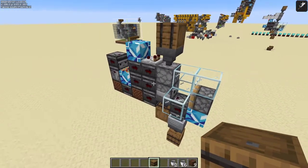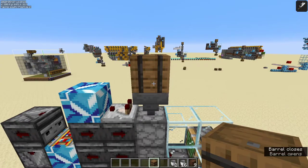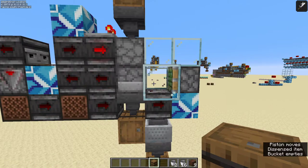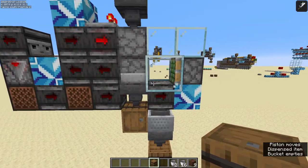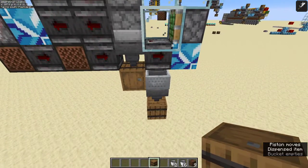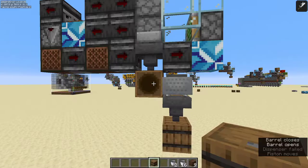So I tried to make a one wide bucket sorter, but it was proving too difficult, so what we do is we just break the water and the lava as it comes through, and then when the items come through, just get sucked up by the hopper minecart — items here, buckets there.